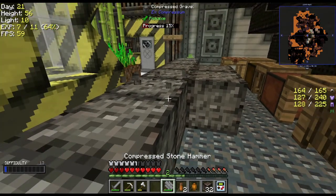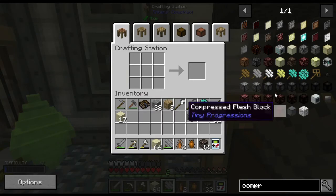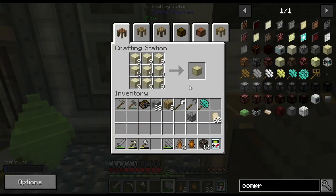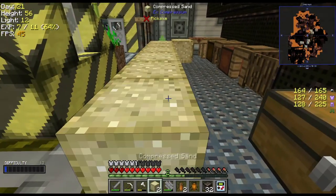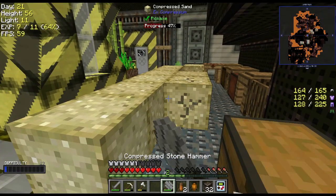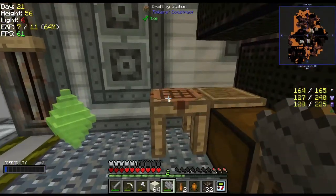Nine compressed sand — there we go, that's much faster. Then compressed dust and we'll be good to go. I like kind of just knocking out the quests quickly because I want to get into the good stuff and I'm going to have to get all these things unlocked first.